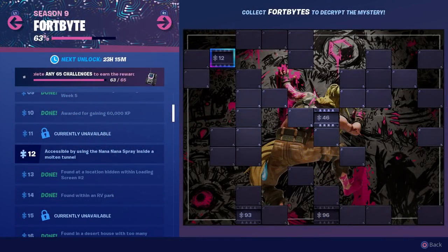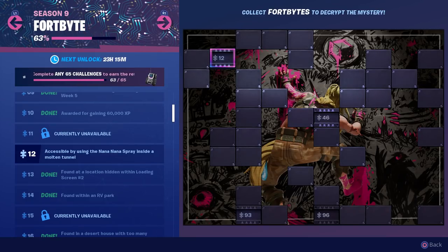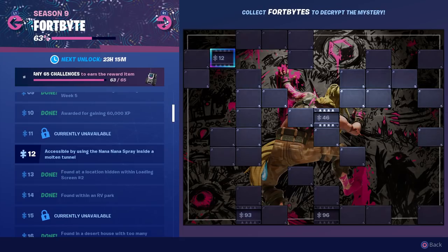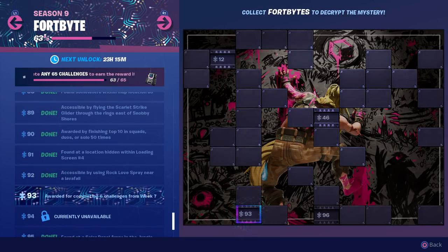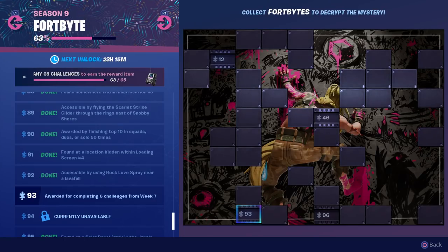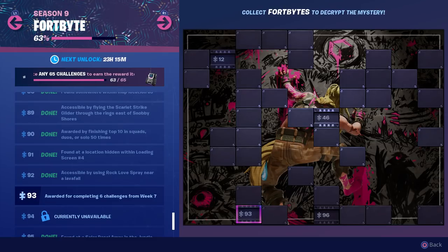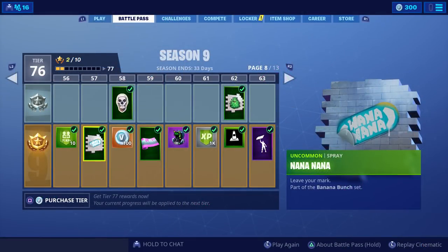Welcome to another Fortbyte challenge guide. In this episode I'll be covering Fortbyte number 12, which is accessible by using the Nana Nana spray inside a molten tunnel. In addition, we also got number 93 today, which is simply awarded for completing six challenges from week seven, so that one you should be able to do on your own.